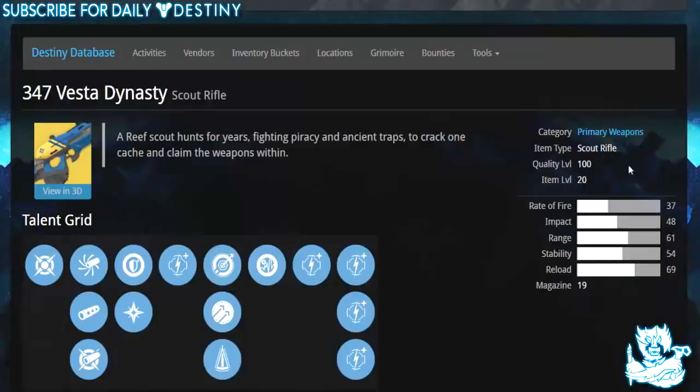There are also one of five damage upgrades, then Single Point Sling — switch weapons faster, move quicker while aiming. Hammer Forged — improved range and accuracy. Perfect Balance — this weapon has extremely long recoil. Life Support — recovering from near death grants additional ammo and briefly increases reload speed. And then another four damage upgrades.